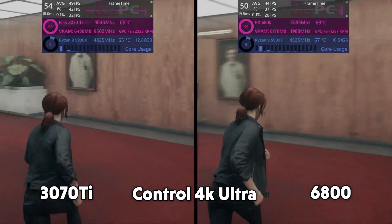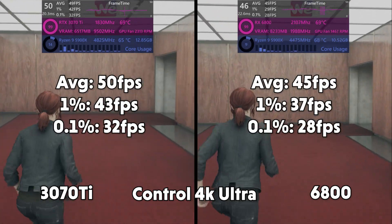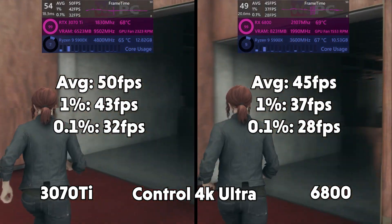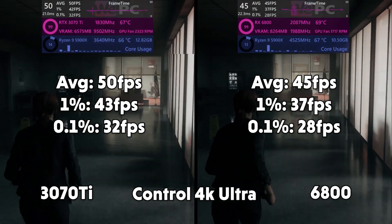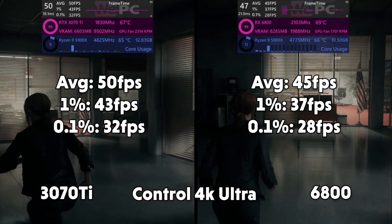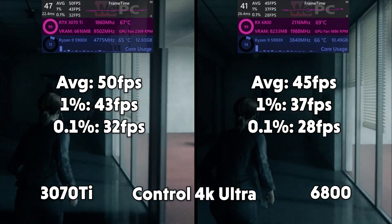As you can see, none of the cards really stutter at all. We do get a nice 50fps average out of the 3070 Ti with 1% lows of 43 and 0.1% of 32. On the 6800 side we get an average of 45fps, 1% of 37 and 0.1% of 28.